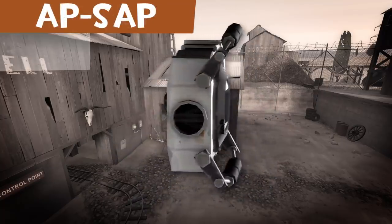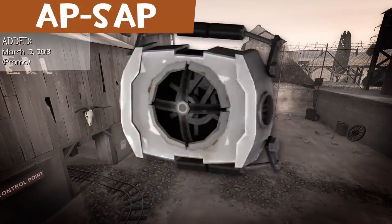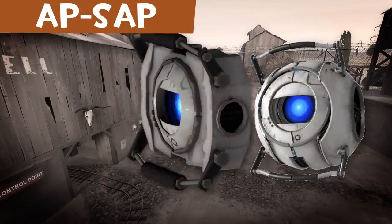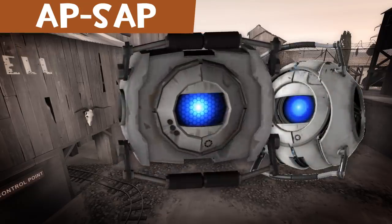The App Sap is a promo item for Portal 2. It's the character Wheatley converted into a Sapper. It functions identically to the Sapper.